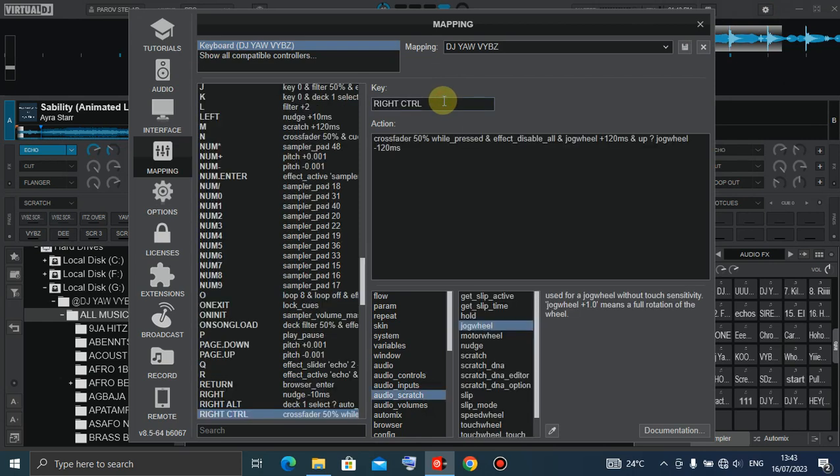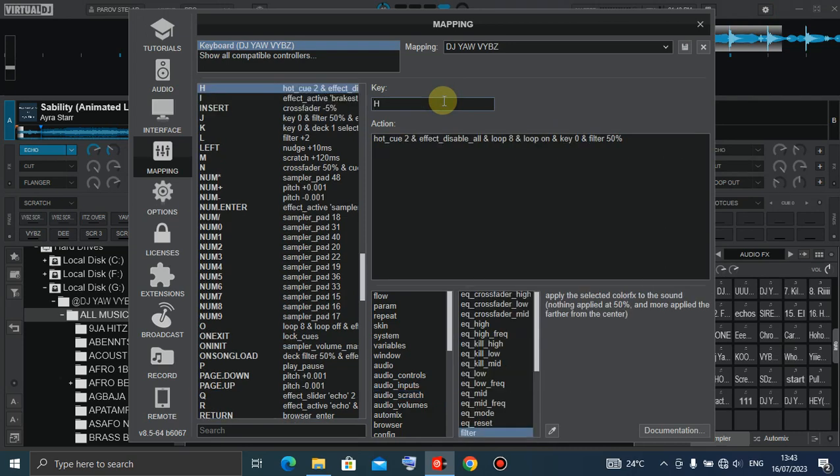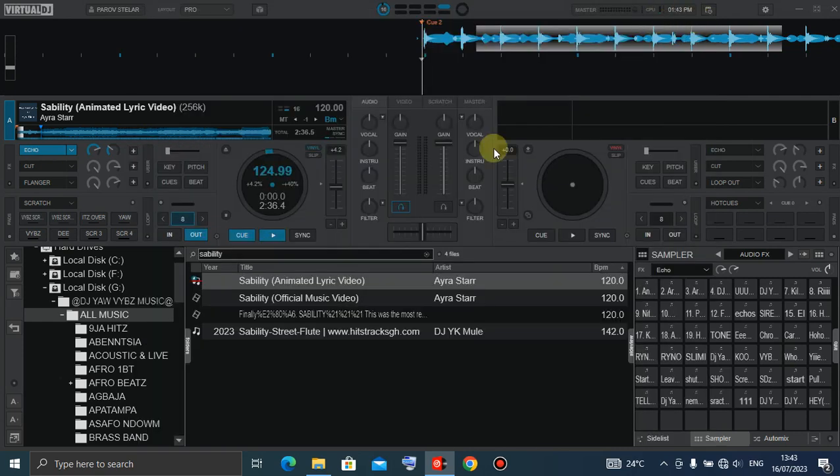Scratch now. When I start, for instance, my hot kill which is H — now my hot kill 2, starting with hot kill 2. When the kill fires first button, then hot kill 2, and if it disables all and loops it. Key zero and filter 50 percent. So suddenly when you hit a hot kill, what's your tune?